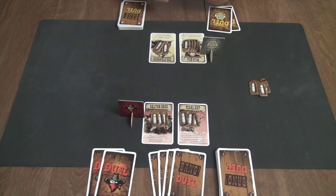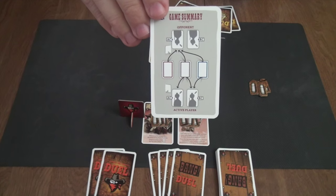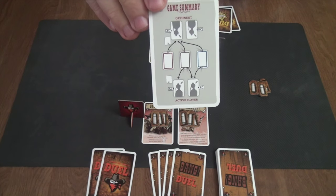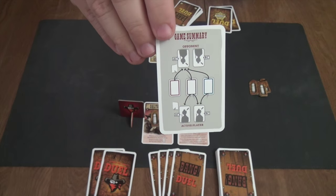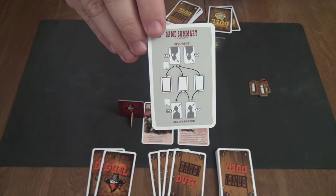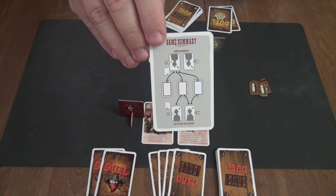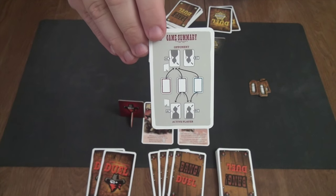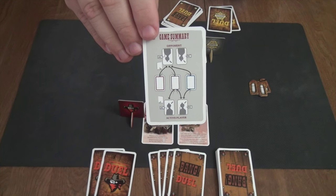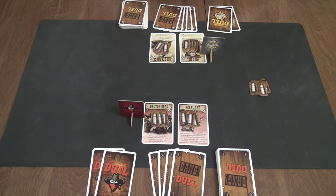Then you go into the play phase, or action phase. The game comes with a cheat sheet that explains very clearly: red-bordered cards, your Bang cards, can only be played on your opponent's active character. Brown-bordered action cards can be played on either of your characters or your opponent's active character. Blue equipment cards can be played on either your reserve character or your opponent's active character.